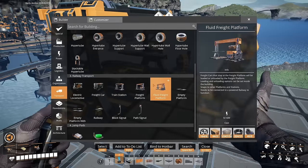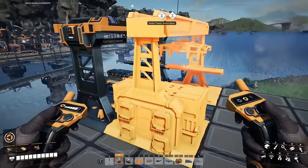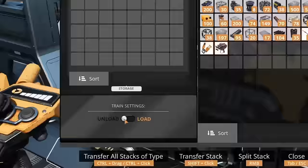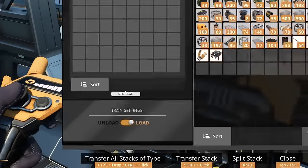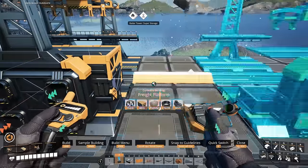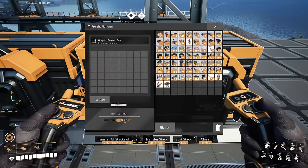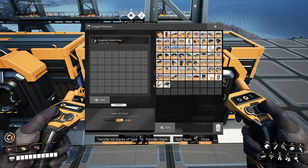When you place down a freight platform you must set it to either load or unload resources from a freight car. To do this, approach the platform, press E to enter its configuration menu, and at the bottom left under Train Settings there will be a toggle switch. Set it to either unload or load resources as needed. By default it will be set to load — so if you need a resource to unload at a specific platform, make sure you go in and hit that toggle switch. Regardless of what I need, I like to double-check every time I put down a freight platform just for peace of mind.